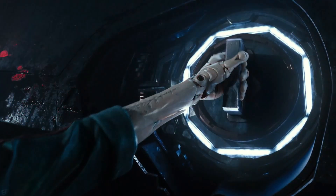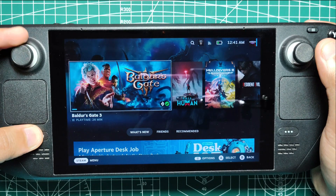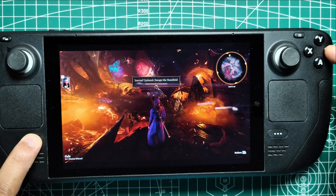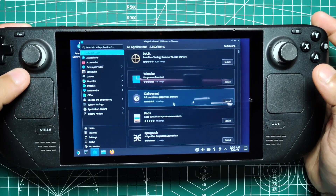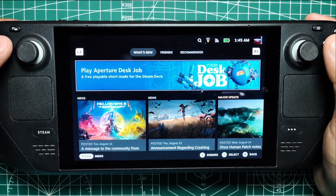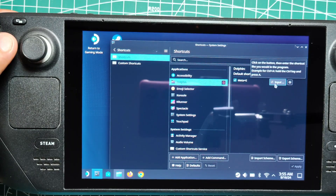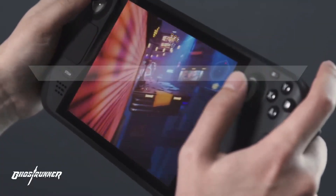Steam Deck shortcuts are the key to unlocking the device's full potential. These handy combinations can help you adjust screen brightness, force quit unresponsive games, take screenshots, and much more, all without needing to dig through layers of menus. In this guide, we'll walk you through every Steam Deck shortcut available in both game mode and desktop mode, and we'll even show you how to create custom shortcuts that suit your specific needs.